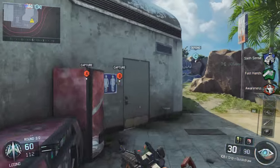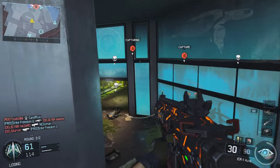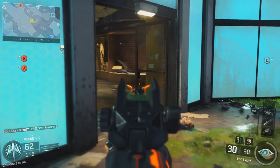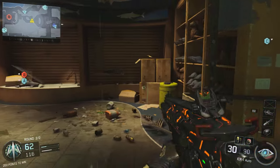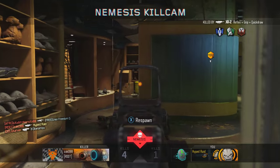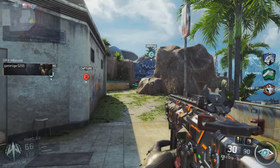The attachments that I'm currently running on it in-game, I'm not too sure about. I would say it's probably quickdraw and grip, but as of now, as of recording this video and the commentary, I found that Extended Mags and Stock seems to be the best weapon attachment combo there is, at least for me.